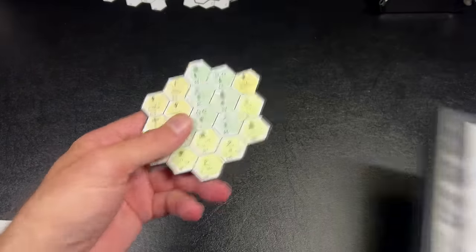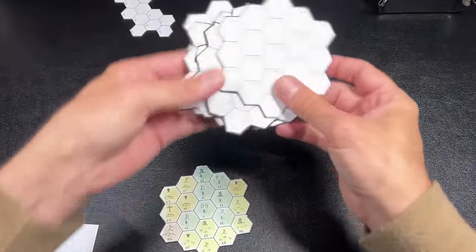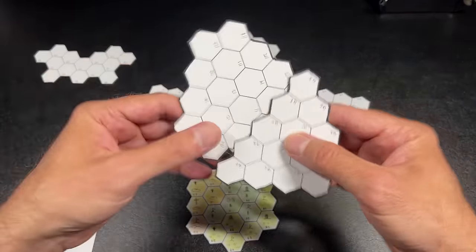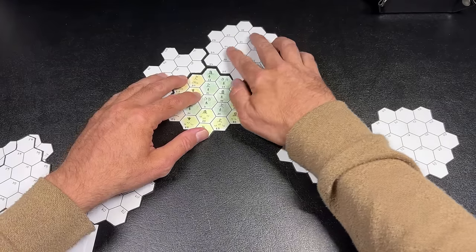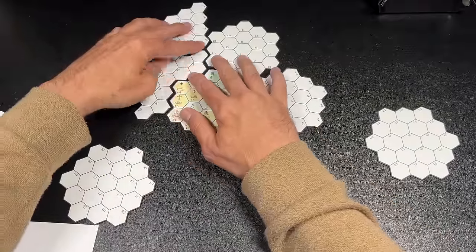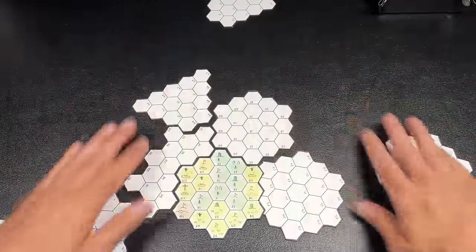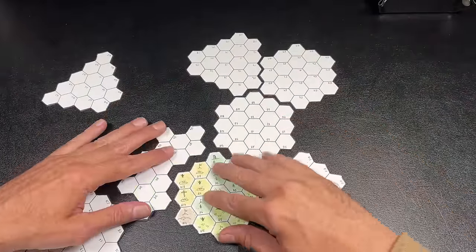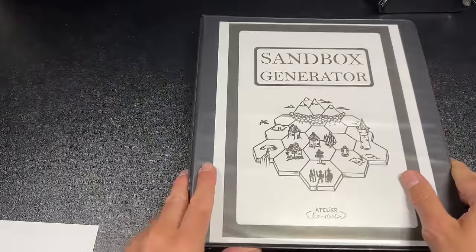I printed out some hex paper, glued it to thin chipboard, and made five hex tiles plus a couple of odd shapes. When I want to play, I can combine them to make interesting shapes for a land I want to explore, rearranging things on the fly. I think creating a random world from pre-keyed hexes is a very valuable use of my time — I can make these tiles once and get a lot of use out of them.